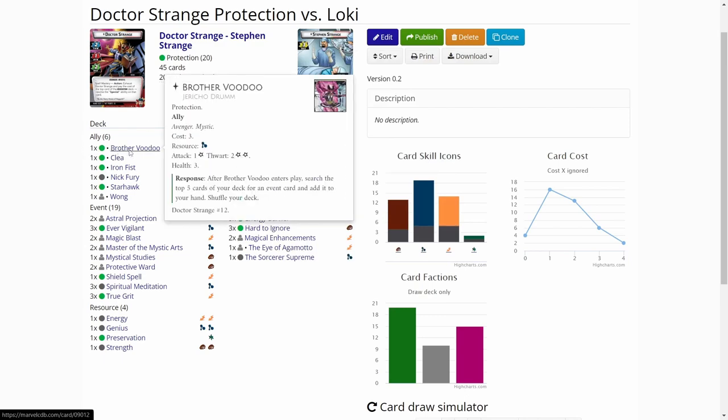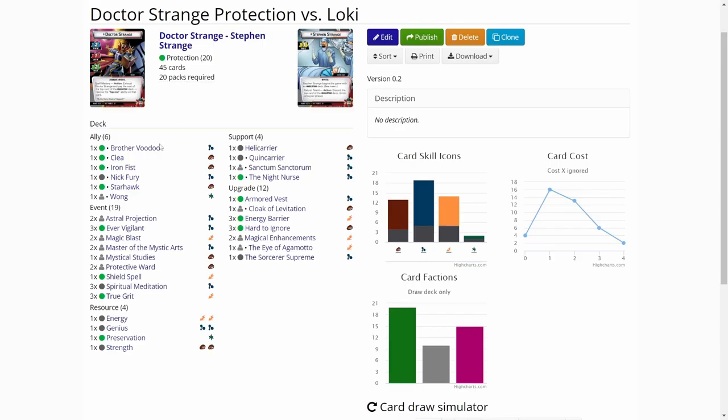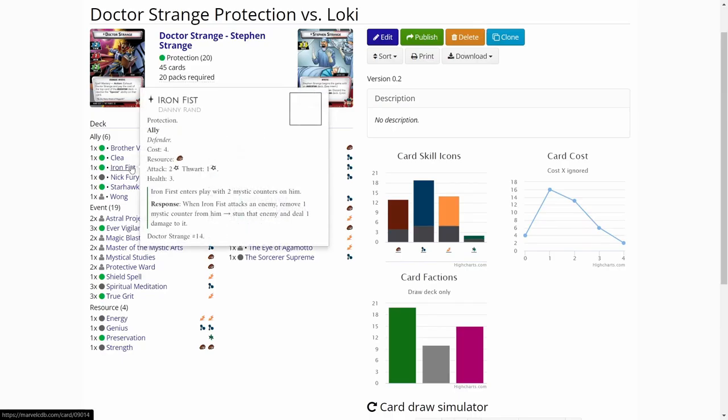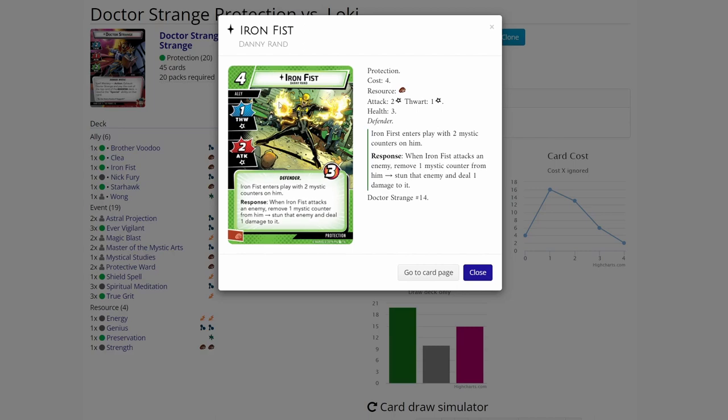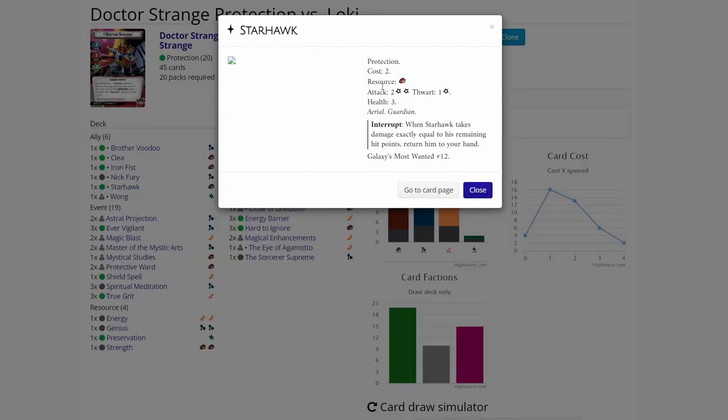In allies we have some staples. Brother Voodoo is a good ally in protection, especially with Dr. Strange. Clea is a staple blocker - a chump blocker. Iron Fist is probably one of the best protection allies there is, in my opinion. Then we have Nick Fury, which is always really good in heroes that can cycle their deck with a lot of card draws. Nick Fury will accelerate that, and we have a lot of resource generation in the deck, so we are able to play Nick Fury quite easily. Starhawk is one of the newer allies, also a cheap and good chump blocker if needed, and his ability is quite nice with some other cards we are using.